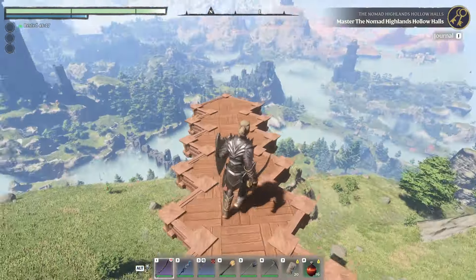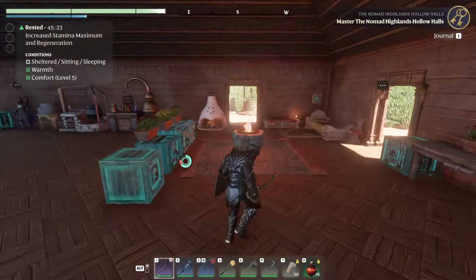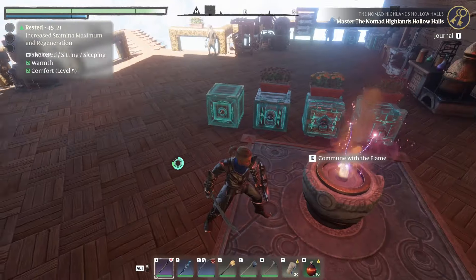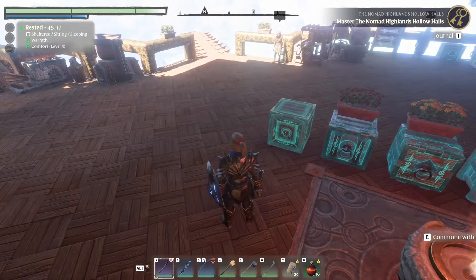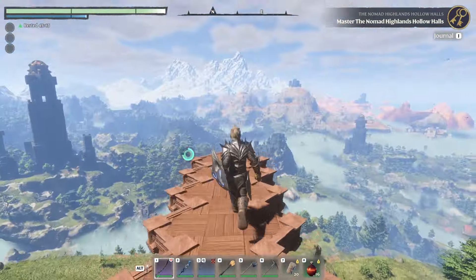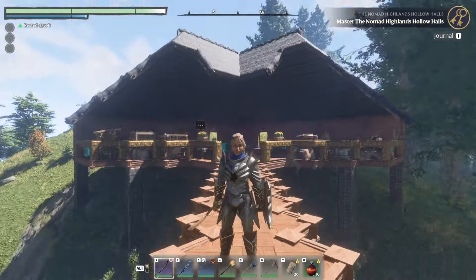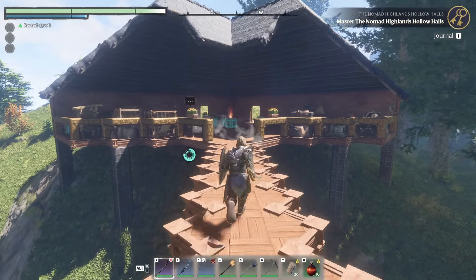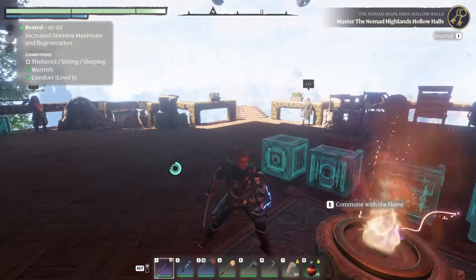I didn't intend to build it on a diagonal like this — it's just the way the grid layout worked out. Everything you build in the game is on a grid of blocks, and the grid just happened to face on an angle out at the nice view. So I ended up going with it and just building it as a triangle essentially.